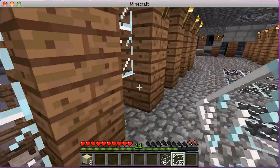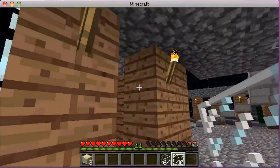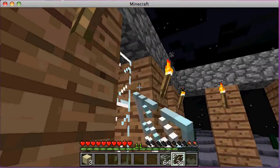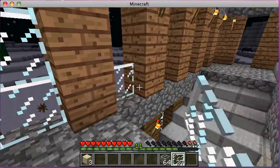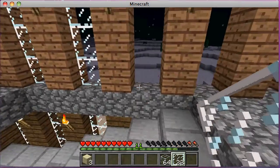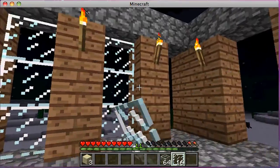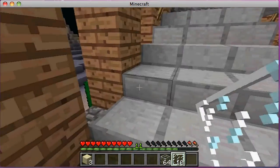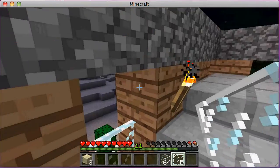It's a nice simple easy thing to make and most of you will probably have seen it. It's not very difficult to make at all. It's just basically a trap door or hatch with a pressure plate underneath it. It closes behind you. Obviously mobs like skeletons can shoot through it, but the zombies can't break it down.